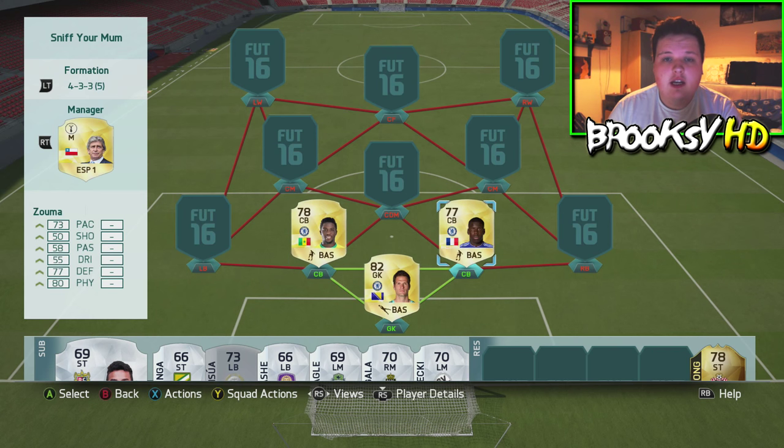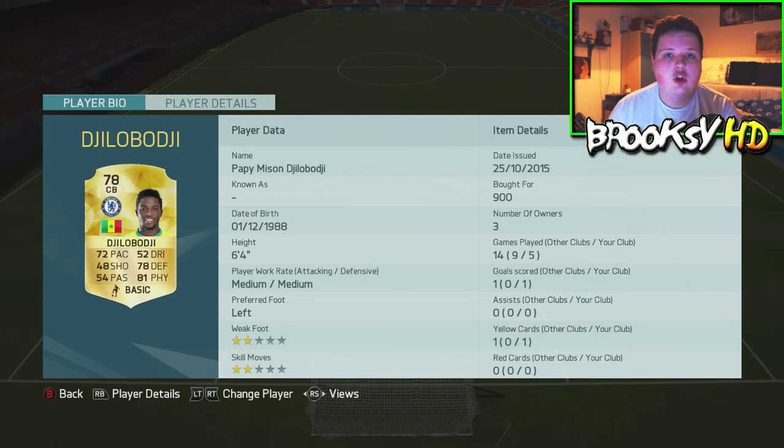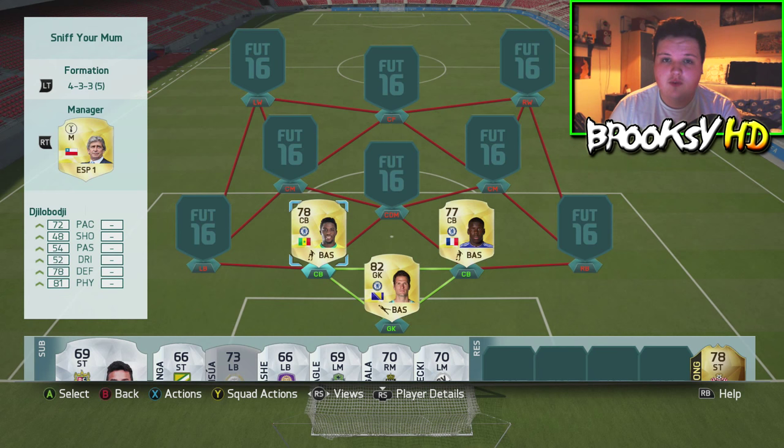In our two center back positions we have Kurt Zuma alongside Pape Misson. I didn't even have to look at his name — this guy is actually really good, six foot, really good defending, and just all around really strong. Both of these center backs are insane.